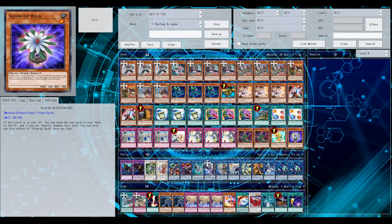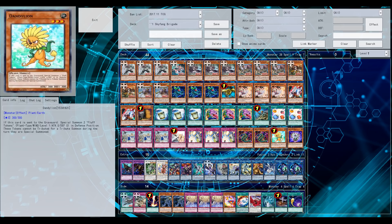Feel free to cut it down to 40 — maybe drop a Desires, drop one of the plant engine cards if you want, and maybe add in something like Artifacts. But that's all up to you. So let's see a couple of example duels.